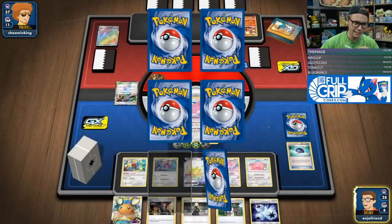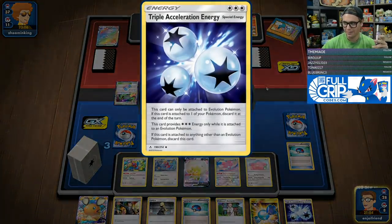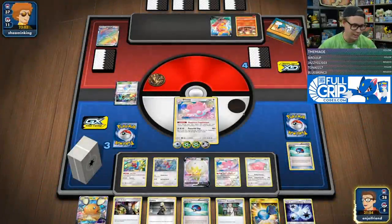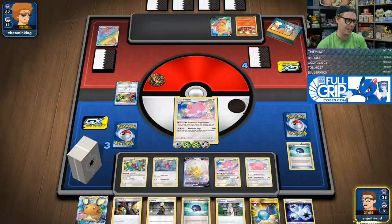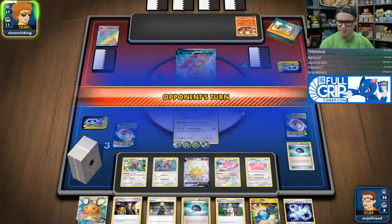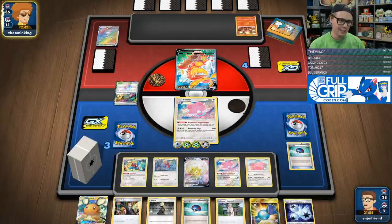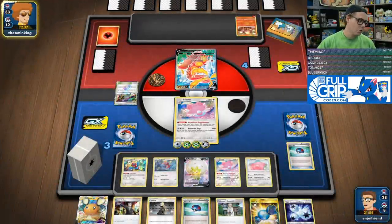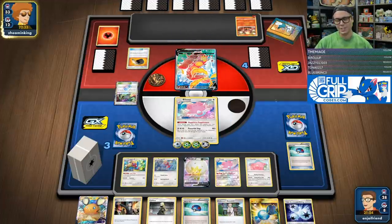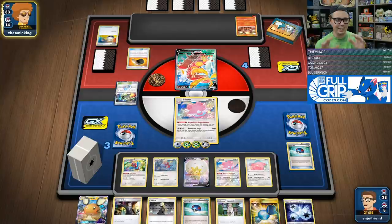Now we've got all the juice we need in the deck to take insane one-hit KOs for the rest of the game. I've got insane amounts of Triple Acceleration Energy and already two Recycle Energies on the Blisseys. Porygon Z is honestly probably the best Stage 2 right now. What else is there? Maybe Decidueye, maybe Obstagoon. Porygon Z is the best Energy Accelerating Pokemon, that's for sure. We have two Glimwood Tangles in the deck. It is a Stage 2 deck that also revolves around a Stage 1 attacker, so the list is kind of tight.